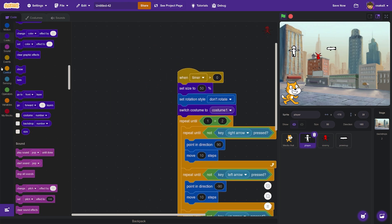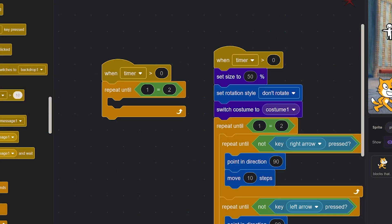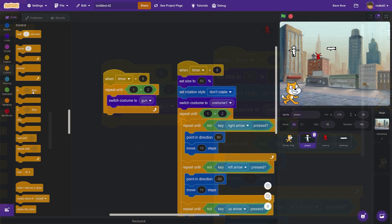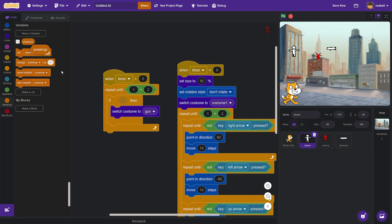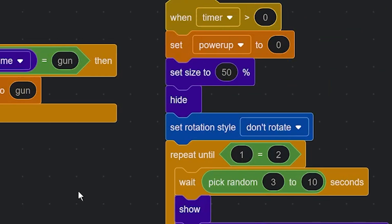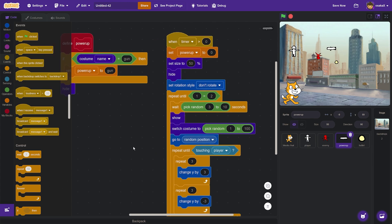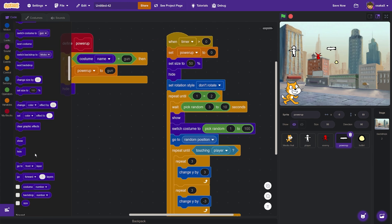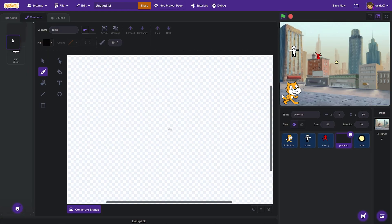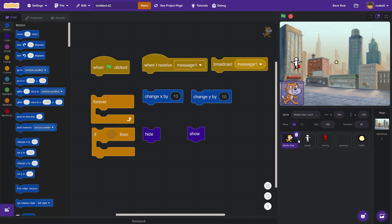Then let me hide it. And then in here, when timer is more than zero, we need to detect if the power up equals gun and then switch costume to gun. Then we need a bullet. Wait — I'm using the show block. I was using the hide and show block the entire time and didn't even realize. How am I going to hide? Maybe I'll make a new costume called hide — switch costume to hide. We have to get creative here. That hides it. I didn't even realize — that is such a bad mistake.